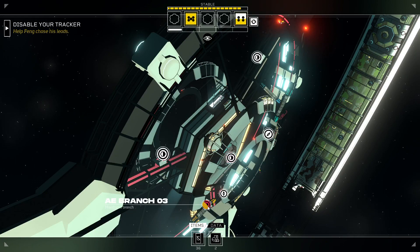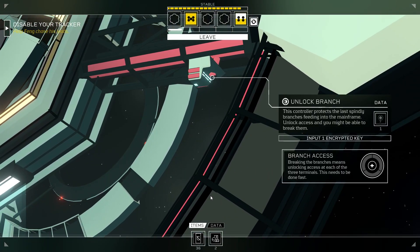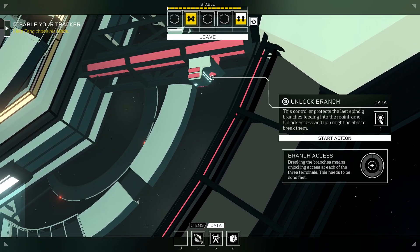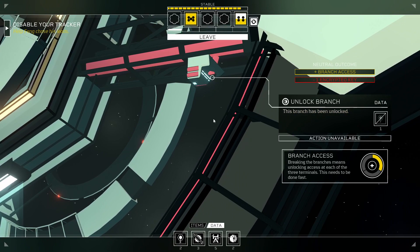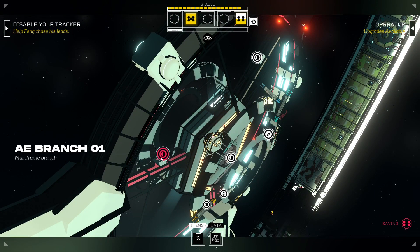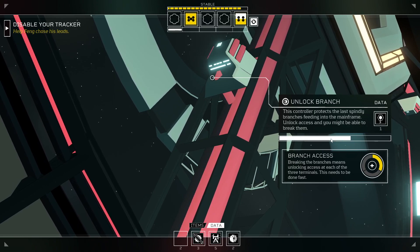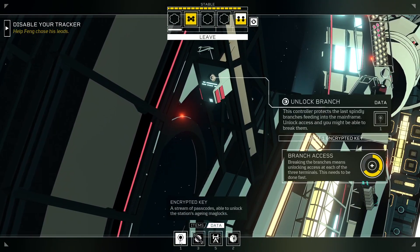Let's see if we can unlock some of these doors. Wait — how can we have the AE branch 2, 1? What's this one down here? AE branch 03. This controller protects the last spindly branches feeding into the mainframe. Well, I only needed three, so let's unlock it. This branch has been unlocked. Let's do this one too, and then finally this one. And hopefully this works.